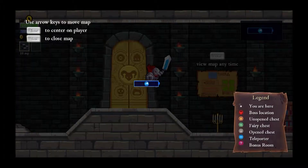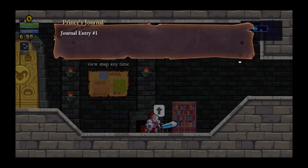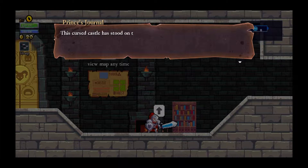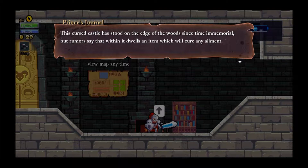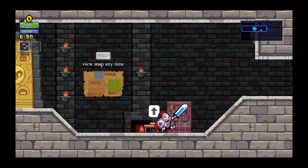If you press tab you can see your map. Let's read the first journal. Journal entry number one: Treason — an assassin has wounded my father the king. To bring order back to the kingdom he has sent my siblings and I on a quest to save him. Together we will venture into the cursed woods and enter Castle Hampson. This cursed castle has stood on the edge of the woods since time immemorial, but rumours say that within it dwells an item which will cure any ailment. Tonight we will get a head start over my brothers and sisters and set forth on my quest while they lay asleep. To fail this quest would be an embarrassment to my name.